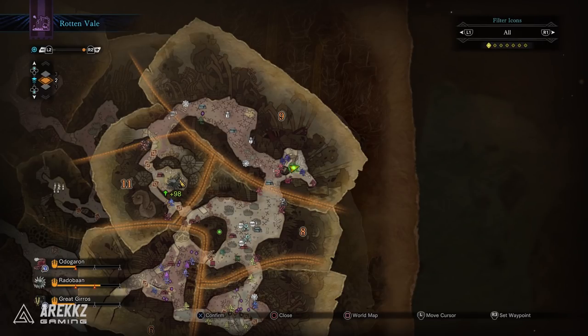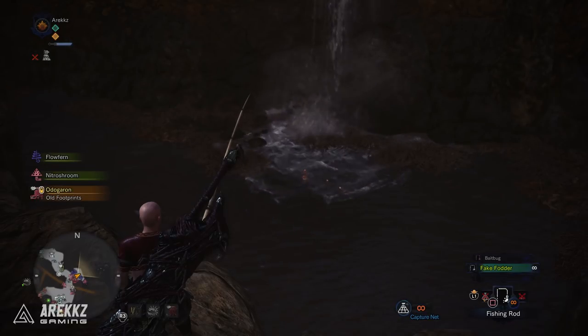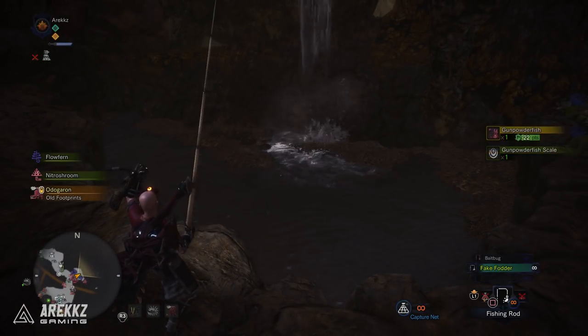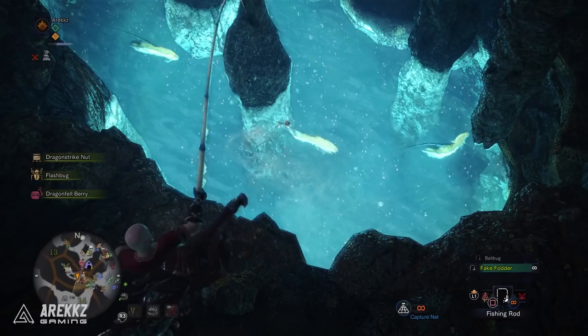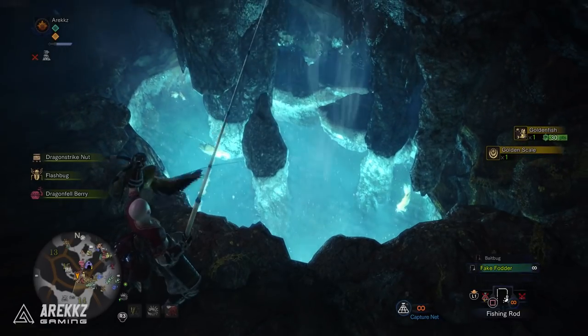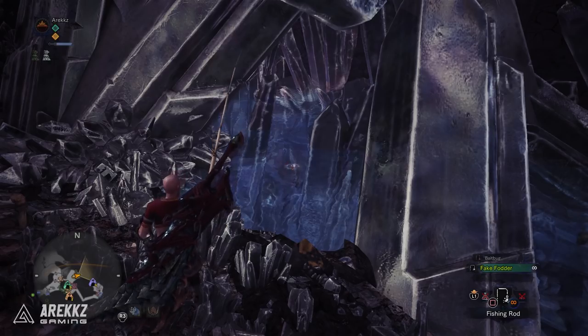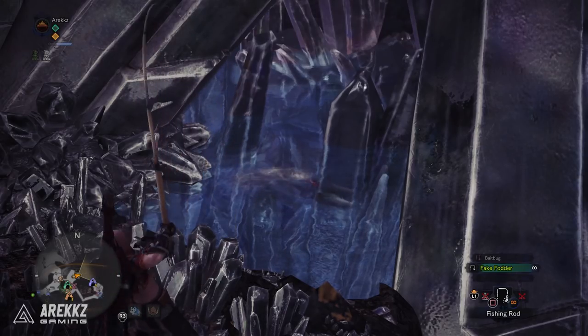In the Coral Highlands he'll ask for a Gunpowder Fish. The easiest place to catch it is the Rotten Vale — go to area 9 where he'll be standing, and the pool by the waterfall has Gunpowder Fish. Look for the little fish with lights on them and catch one. In the Rotten Vale he'll ask for Golden Fish — head to area 15, go through the crawl space, and find them in the pool right in front of you. Finally in Elder's Recess he'll ask for a Platinum Fish — head to the second base camp eastern camp, and behind the tent on the left there's a silver fish that looks similar to the golden fish model.